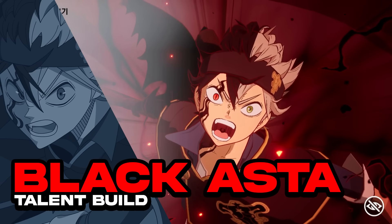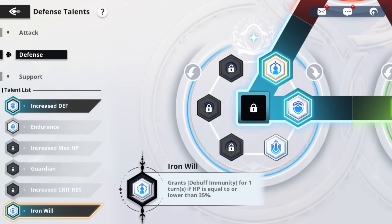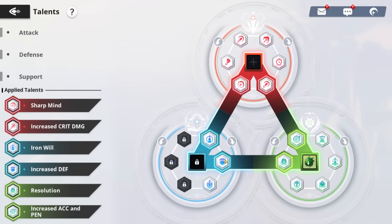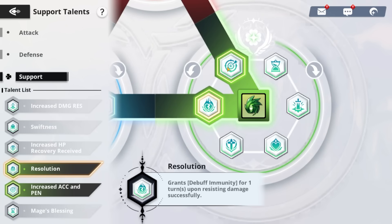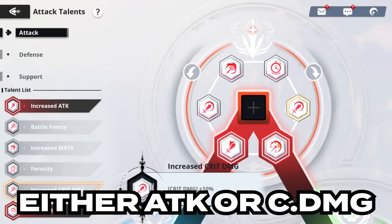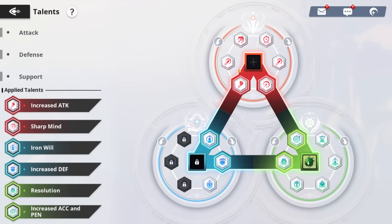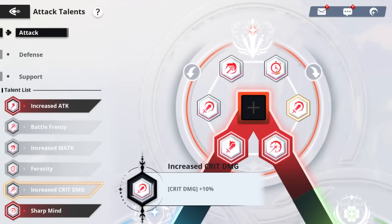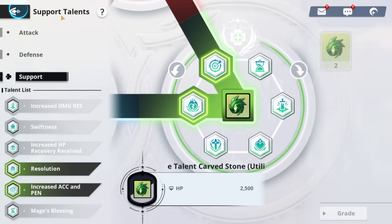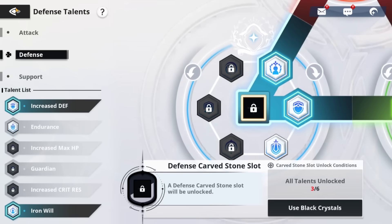Here is how you should be building your Black Asta's talents. You take the debuff immunity when you fall below 35% HP, which goes in tandem with his anti-magic at 40%. You get 20% increased defense, debuff immunity when you resist damage as we just talked about in the skill page section, accuracy and penetration, and then damage dealt and crit damage. You could also go for attack and crit damage or attack and damage dealt, but I'd say this setup with crit damage is probably the best build for most people.